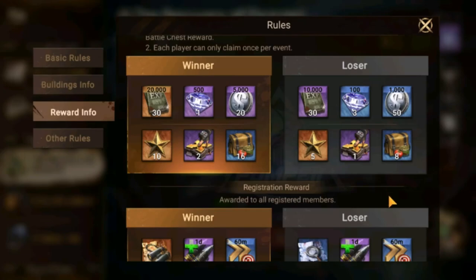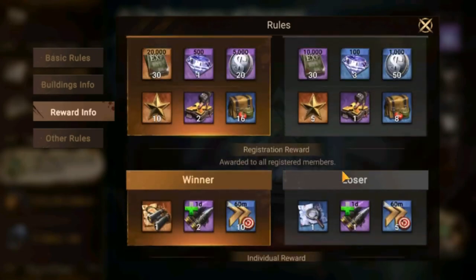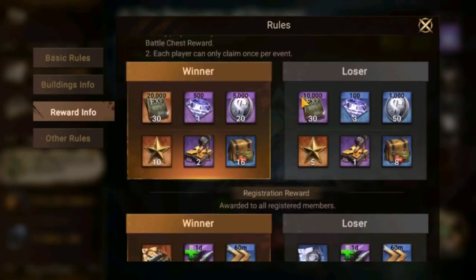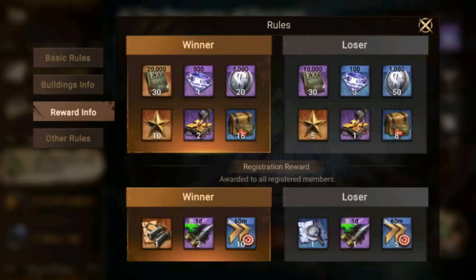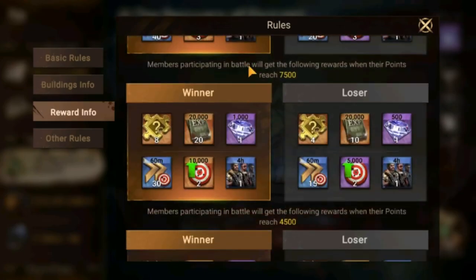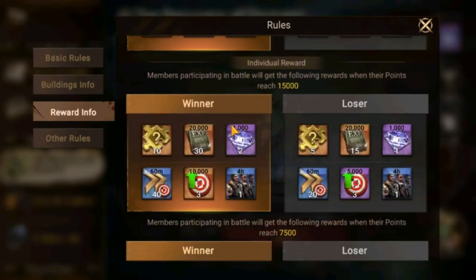Winners are rewarded depending on how much you individually score. These rewards go to all alliance members — even if you didn't participate. As long as your alliance won, you get the winner rewards; if your alliance lost, you get the loser rewards. You still get pretty decent rewards just for existing.